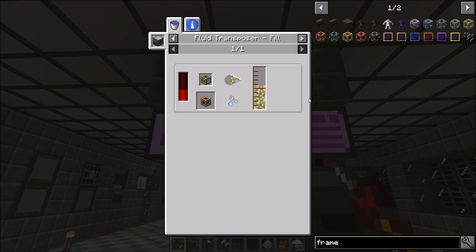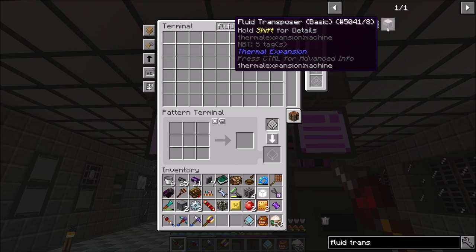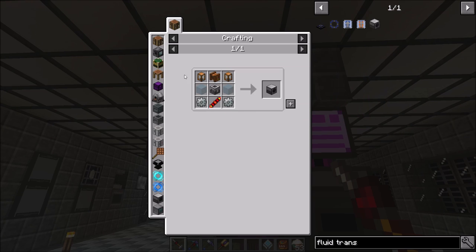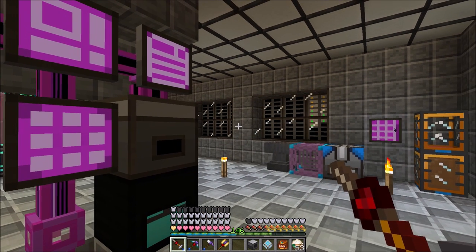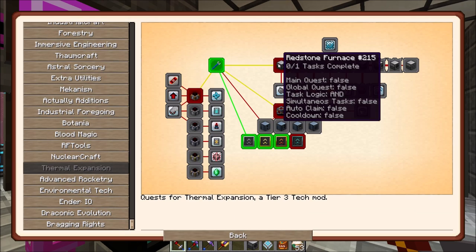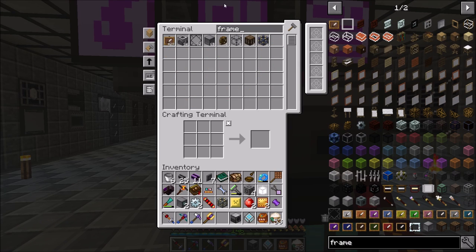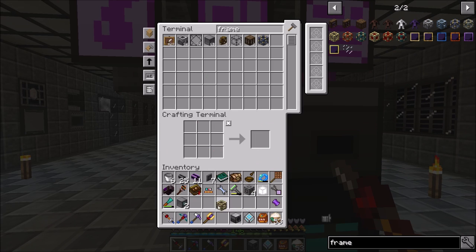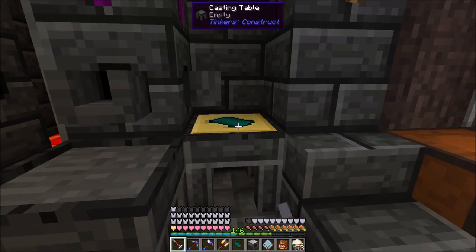The other frame we need can only be made through the fluid transposer, and it needs an internal buffer of 250,000 RF or more, so we'll have to upgrade it. The fluid transposer - we need two portable tanks and a carpenter. There's the fluid transposer. I need to actually craft the frame, not just make the recipe. Let me pop down and get that other hammerhead going - we're about to do a little bit of Psi, it's not too difficult.